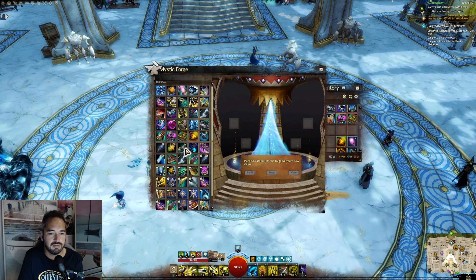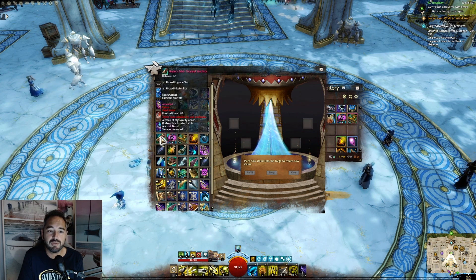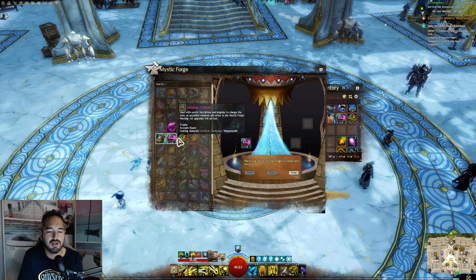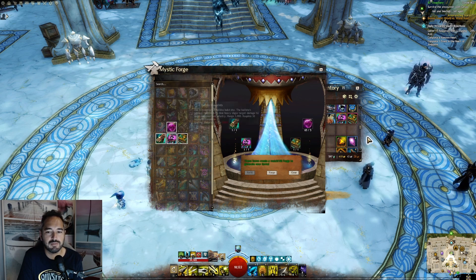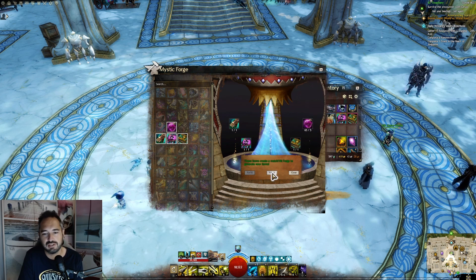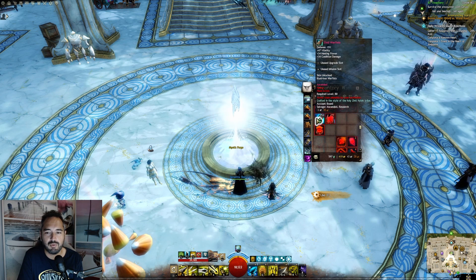Now we go over to the Mystic Forge itself and throw in our items. We're going to take the armor piece, the cheap insignia or inscription depending on whether it's armor or a weapon, our Anthology of Heroes, and our globs of ectoplasm — that last one is the most expensive part of the process, close to a gold. Then we forge it to get ourselves a crafted piece of armor.